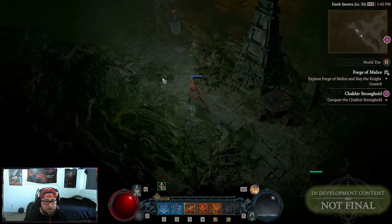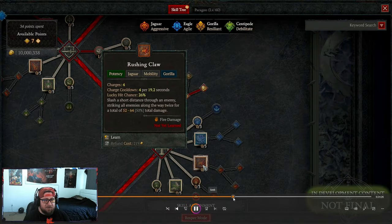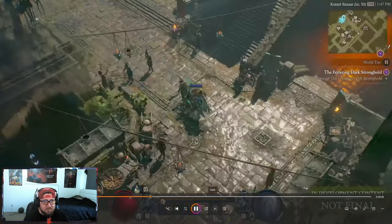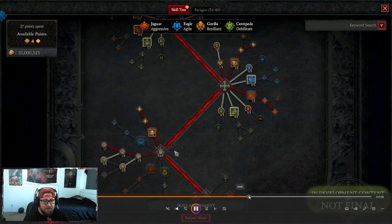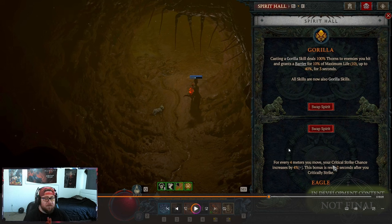When you're in here playing and dealing all this damage, mixing and matching these spirits is very cool — you can see how much adaptability and versatility you have when building different variants of the class. As you can see here, this is the Eagle paired with the Jaguar, and you just fly right through this dungeon — we're level 30 but we just deal so much damage. The Spirit Hall is very unique and a lot different than the Druid's Spirit Boons. With Spirit Boons, you select a spirit like Eagle or Wolf and then pick from four different boons, whereas here you just pick the spirit and get its power directly.